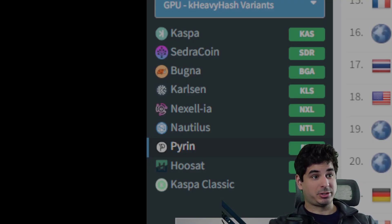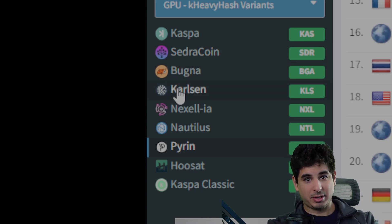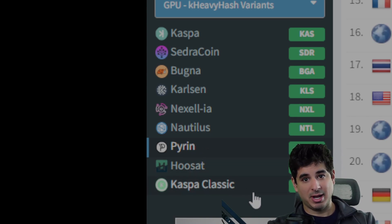For a quick crash course in Casper forks, there are basically three different kinds. There's Casper, Cedra, and Bunga — these are K-Heavy Hash, the original ones. You should not be mining these as a GPU miner because none of them are ASIC resistant; I have ASICs on all three. Next, we have Carlson Hash — the OG fork — with three coins: Carlson, Nexzilla, and Nautilus. Finally, you have Pyram Hash, which has two coins: Pyram and Husat. I would not recommend mining Casper Classic — just pretend it doesn't exist.